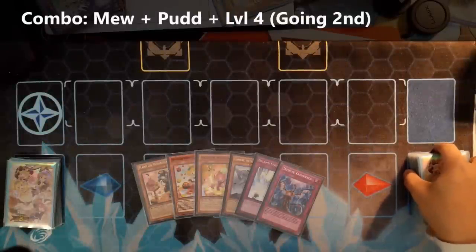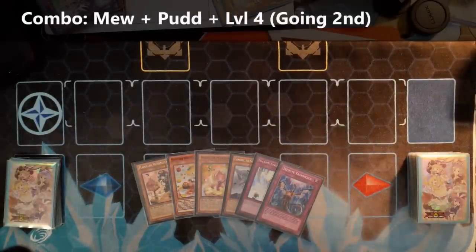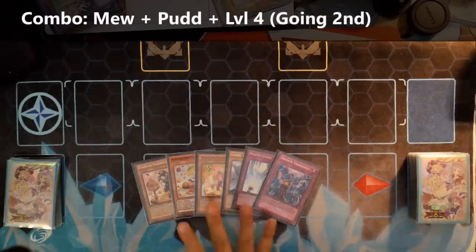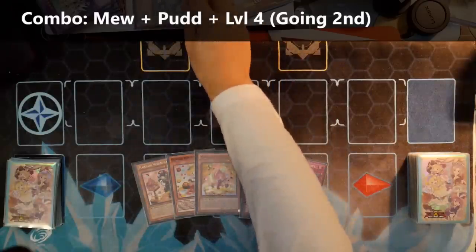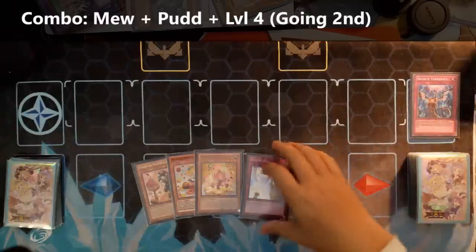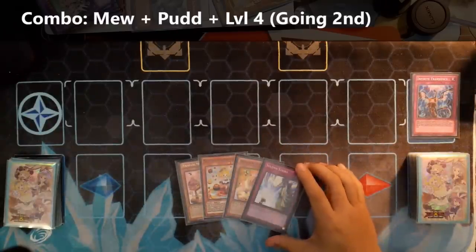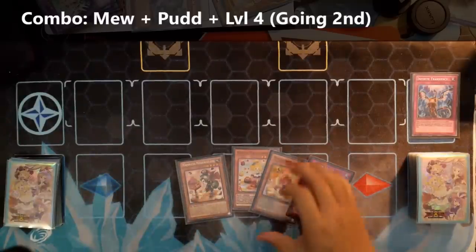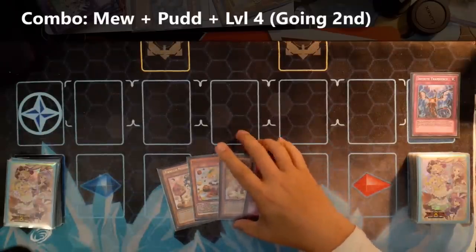Now we're going to do a going second combo where we can either kill your opponent or board break them, depending on how far it goes. If you have everything here, this is like the most sacky opening — you can mix it up. But this is probably one of the more ideal hands. Where if your opponent sets up with a board, you can first give them a Kaiju, and then Impermanence whatever problem card is left. This is usually enough to go for a kill, especially when you open with Messenger Lotto.